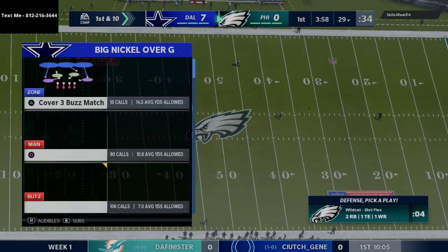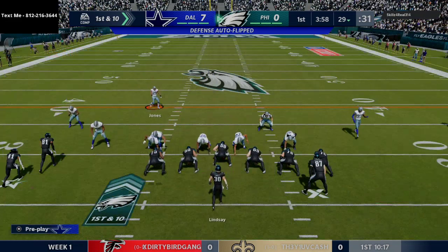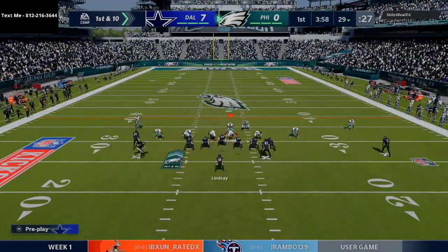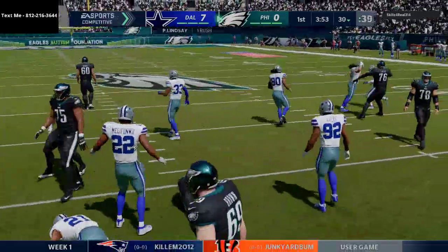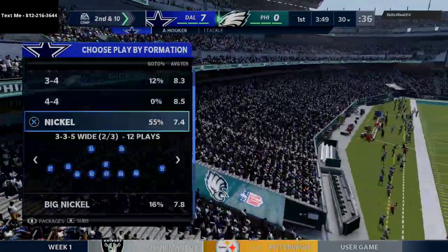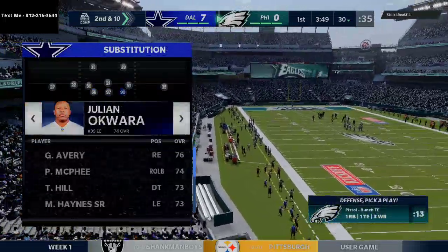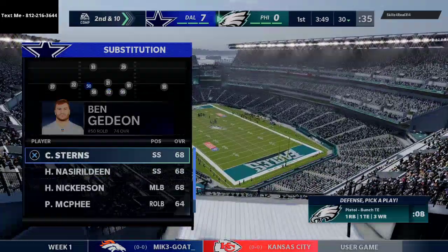We're going to go to this pinch blitz — my favorite defense against the wildcat. We're just going to use this safety and see what we can do. He's running right through, and the reason I like this defense is because the gaps just open up and you're able to shoot the gap and get instant pressure.